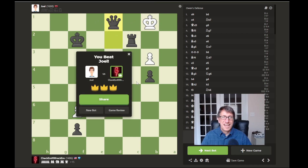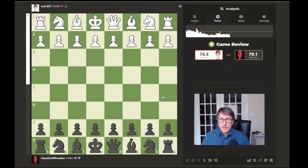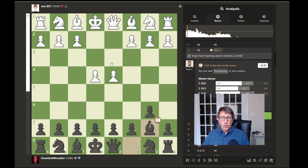Sorry that took forever — I don't know how long that game was, but it was pretty long. We'll do a quick game review. So 74.3 to 79.1. We both had two great moves. Nice comeback win. Looks like white was ahead early in the game. White takes control of the center; we counterattack by fianchettoing and using our bishops to attack the center.